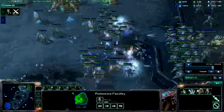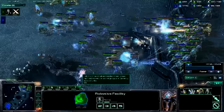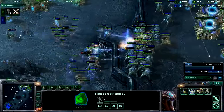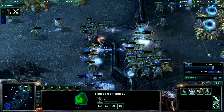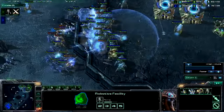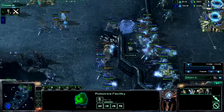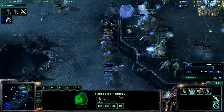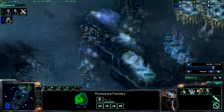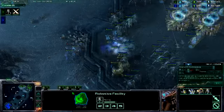I have the higher ground so that's my advantage. He uses his high templar to do some kind of explosion. He takes down my colossus; I come in with a sentry to provide a shield and a forcefield to block off those zealots. It would really have been smart for him to back out of this just because of the fact that I'm picking off every unit he had — it's kind of sad.